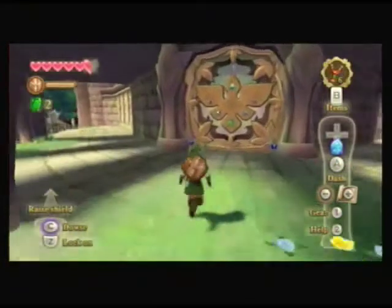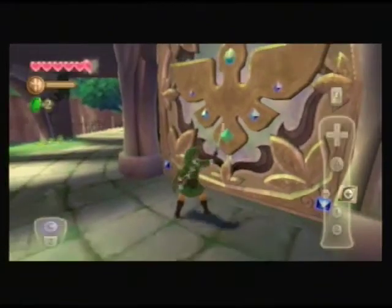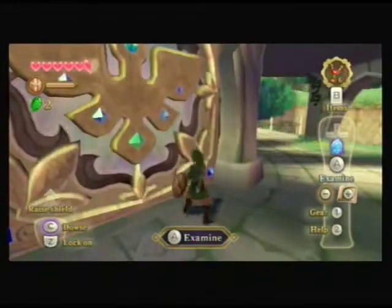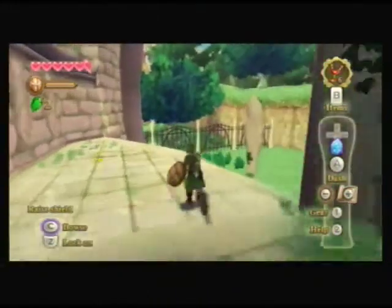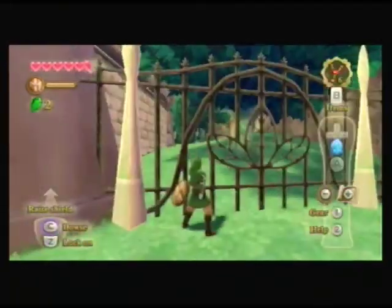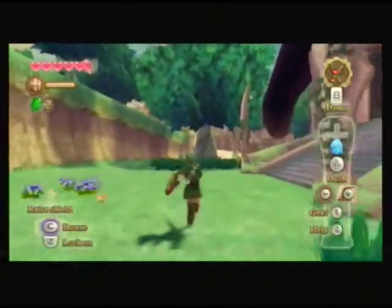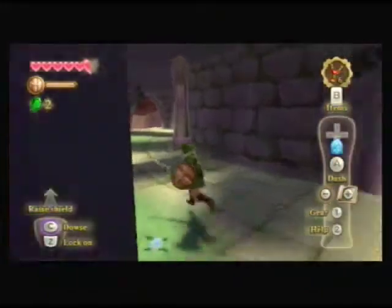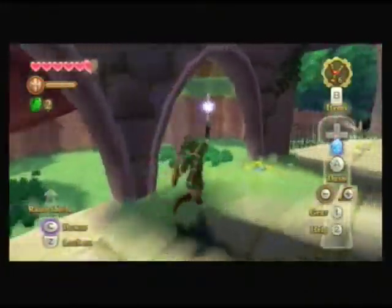Do I have to like skyward strike this door? Skyward striking seems to be the only thing I can do. Nope. There are more of these fences that look very out of place in a Zelda game. Oh! Speaking of which, I don't think I mentioned this, but the official Zelda timeline came out. Yeah, they finally officially released a timeline.